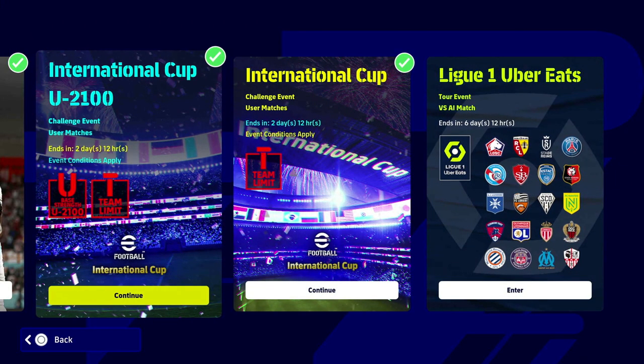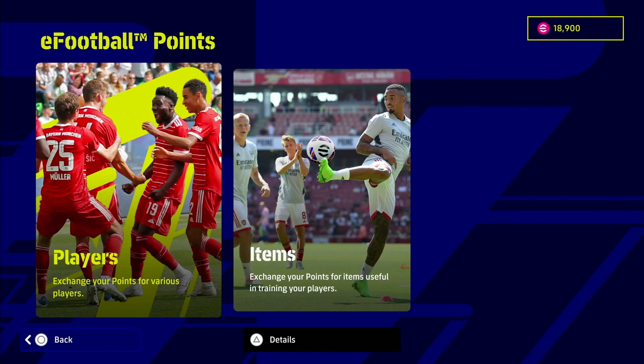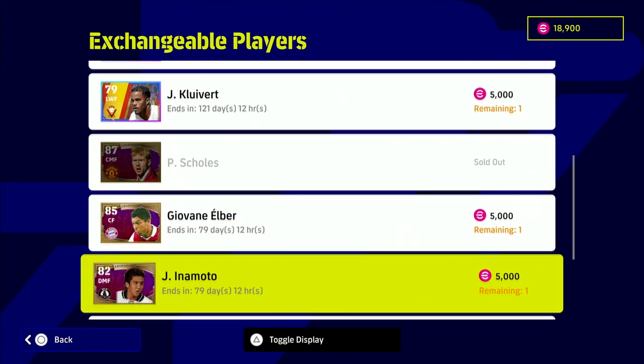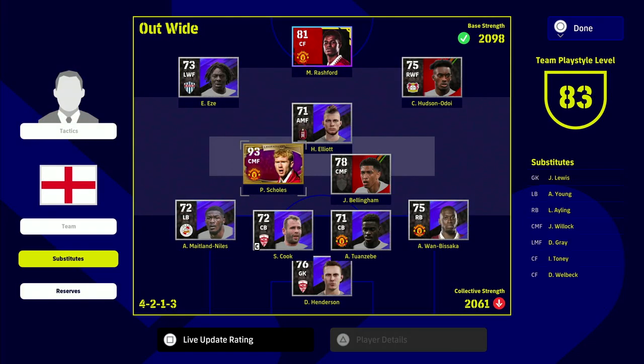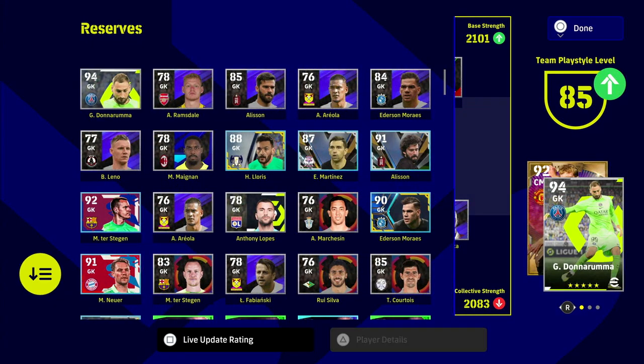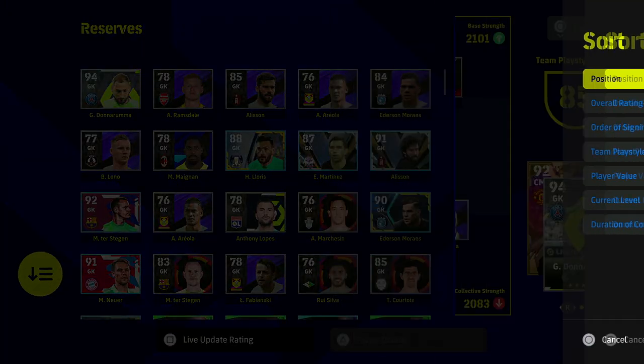Scolzy is a legend and you can get him for free on the eFootball Point Store. If you don't have enough points yet, you can go in and exchange for him. I've boosted Scolzy up as well, but if you don't have him or the points to get him, you can just slot in any center midfielder.